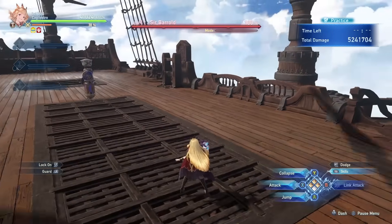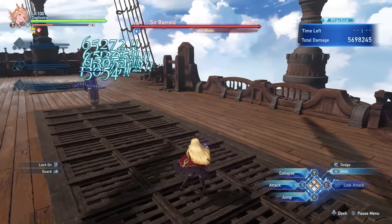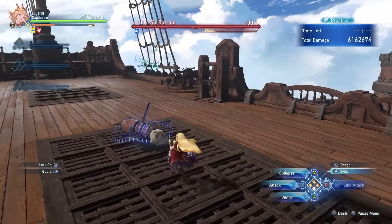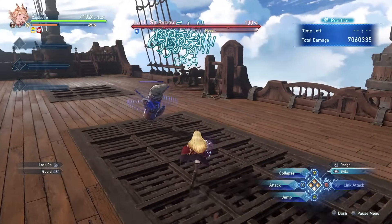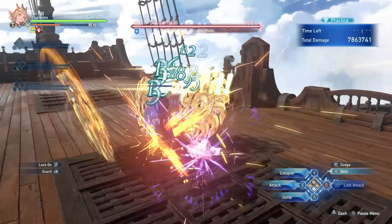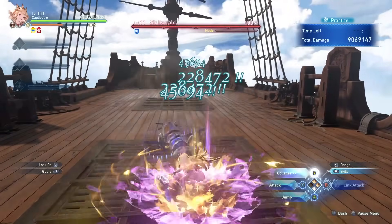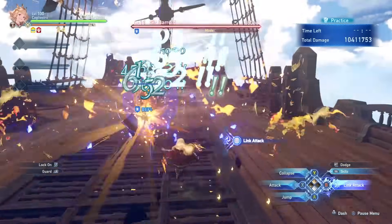Cag has a unique charge mechanic where she can charge up to one, two, or three levels of Collapse. This charge time is sped up by doing combo finishers, so if you do an N1 finisher you can charge immediately after. You can also charge very quickly — just do a finisher and launch the charge. This also works after certain skills; they do list the properties.